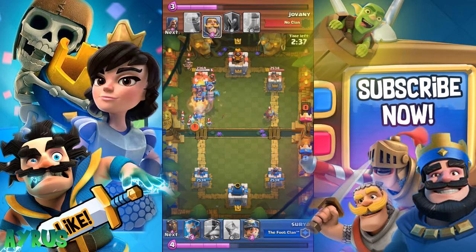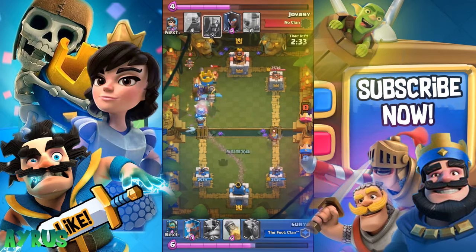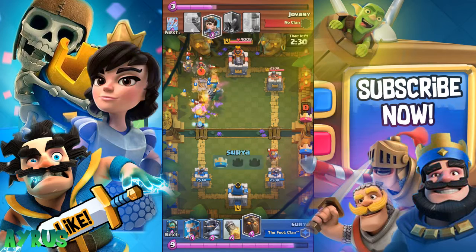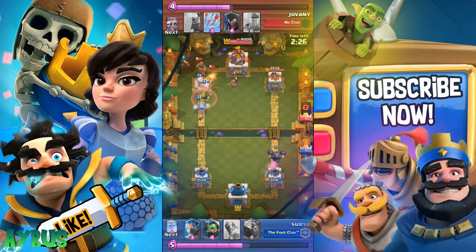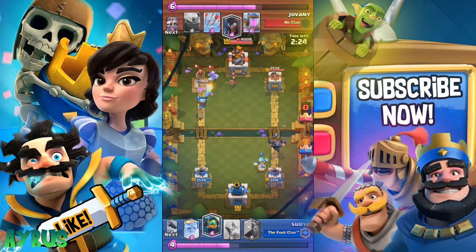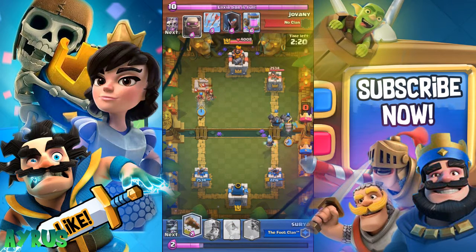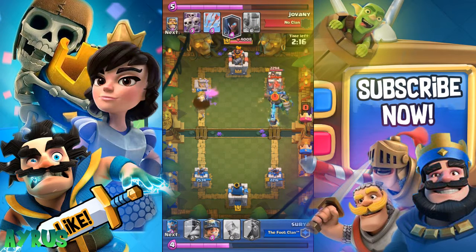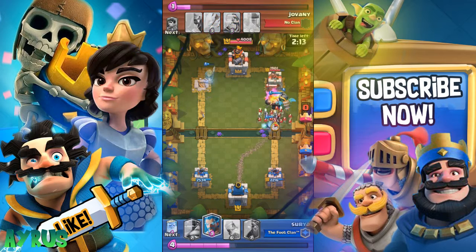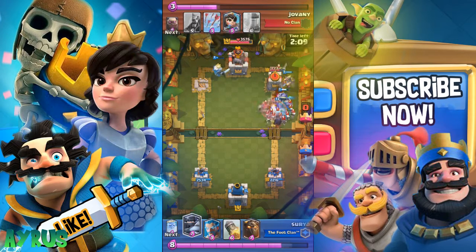This opponent didn't even have time to put in a golem, which is really unfortunate for them. The ghost splashes all these guys, and the golem dies quickly if the inferno tower locks on — it's pretty much done. We drop in the mega knight once it's available.